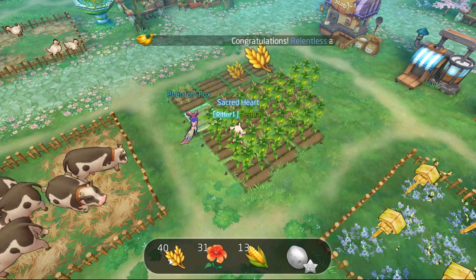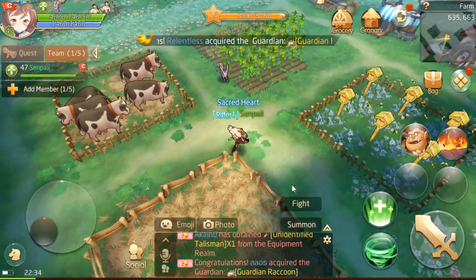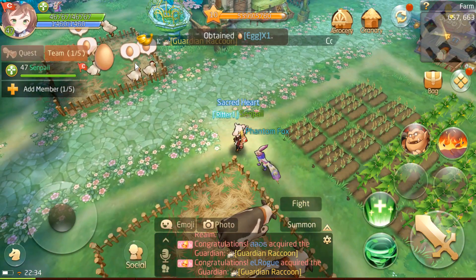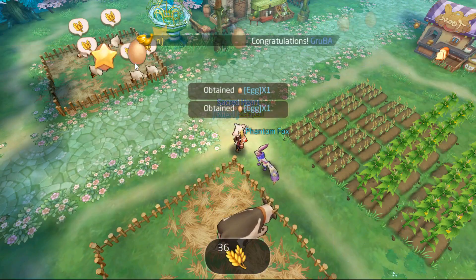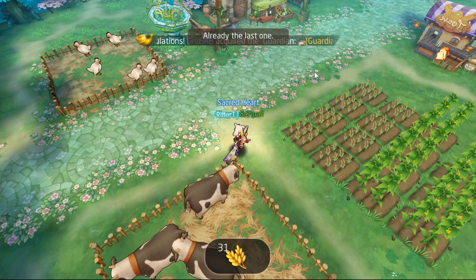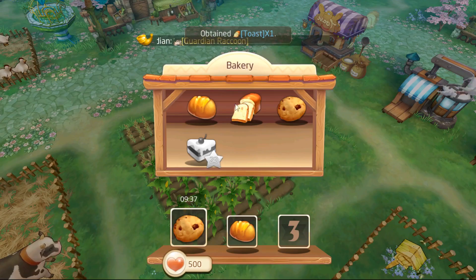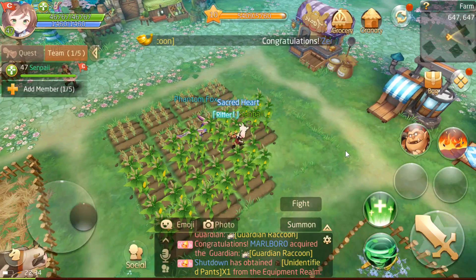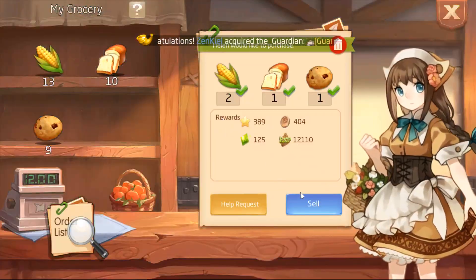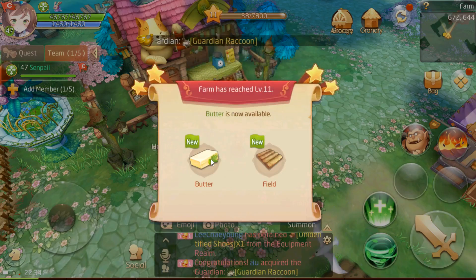Okay, we have a bunch of hay now. The eggs are ready. The toast is ready. Give me that toast. We need another bread. Oh, one more request — that's gonna be instant. Can we level up? Oh yeah! We unlocked the butter and another field. Awesome.